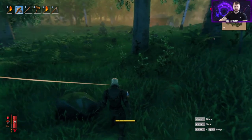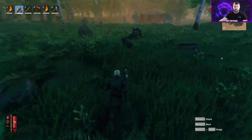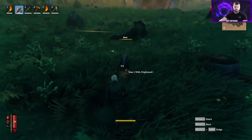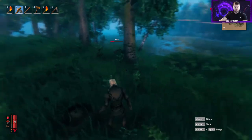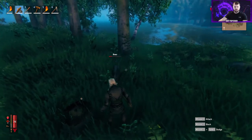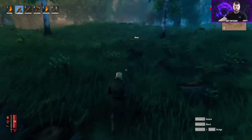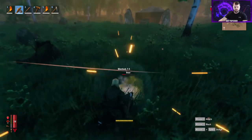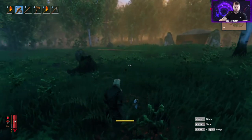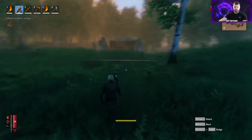That gives us deer trophies, raw meat, and deer hide. The hide is what we need for upgrading our weapons and building new stuff. Remember, the boar will attack you, so when it attacks, just right-click and you'll block it. If you do it perfectly and timed well enough, you'll get a parry which will stun your enemies. They'll give you boar trophies, raw meat, and leather scraps.